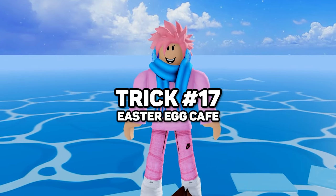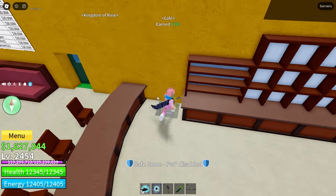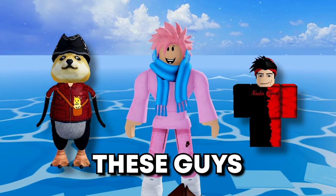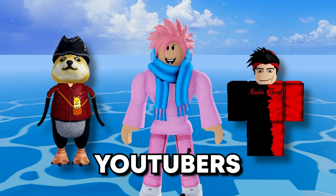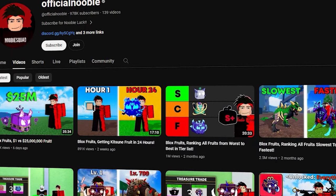Last up is a pretty cool easter egg that a lot of new Blox Fruits players might not know. If you head over to the cafe, there's a secret spot underneath. Once you climb inside, you'll notice two NPCs that might just look like they tell you about titles in the game, but their skins are actually very special — they're some of the most OG Blox Fruits YouTubers. The first is Aksori, who has 1.2 million subscribers on YouTube, and the second is Official Newbie with 964,000 subscribers. And that's it for all the tricks.